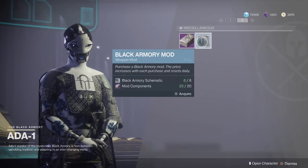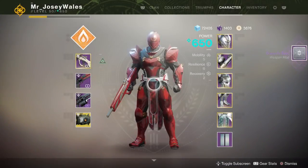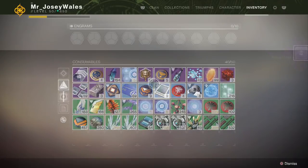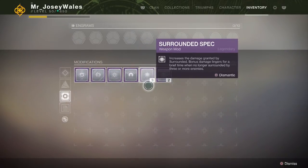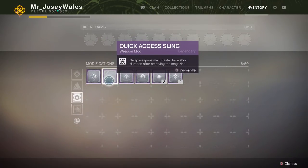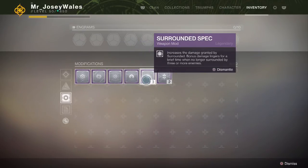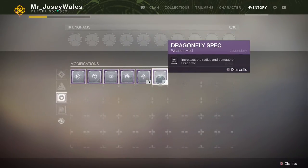Beyond that, what are the mods you can get? Buying one more here gave me a Dragonfly Spec. There are a total of 6 mods you can get from Ada-1 and these are all brand new. You have Sprint Grip, Quick Access Sling, Rampage Spec, Radar Booster, Surrounded Spec, and Dragonfly Spec.